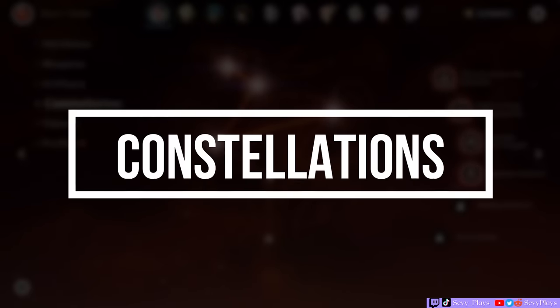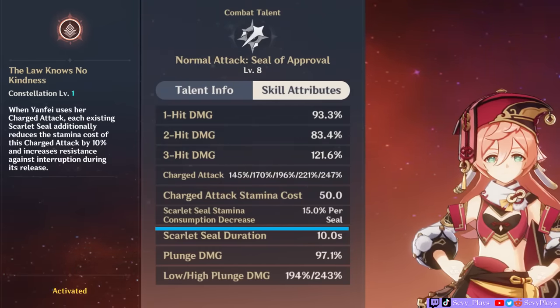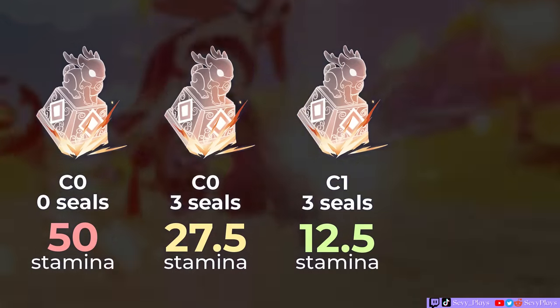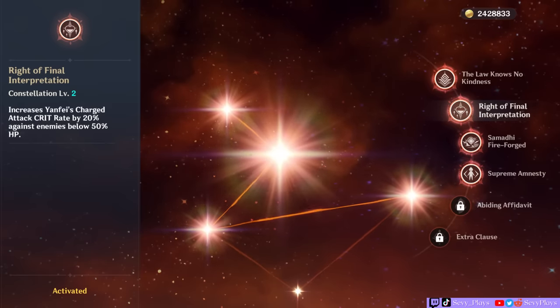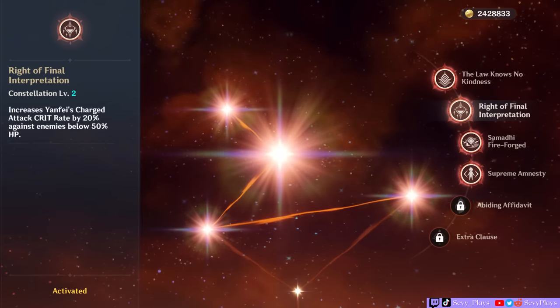So now that we've explored Yanfei's talents, passives, and rotations, let's check out her constellations. C1 is a really good constellation. Without it, her Scarlet Seals only reduce the stamina cost of charged attacks by 15% per seal, but with C1, that becomes 25%. Her charged attack costs 50 stamina. At C0 with 3 seals used, it becomes 27.5 stamina. At C1 with 3 seals used, it becomes 12.5 stamina. That's a very useful quality of life upgrade, and if you get her at C6, you can technically reduce the stamina cost up to 100%. C1 is her best constellation and a must-have for Yanfei mains. C2 just increases charged attack crit rate against enemies with low HP, which also enables more procs of her Blazing Eye.